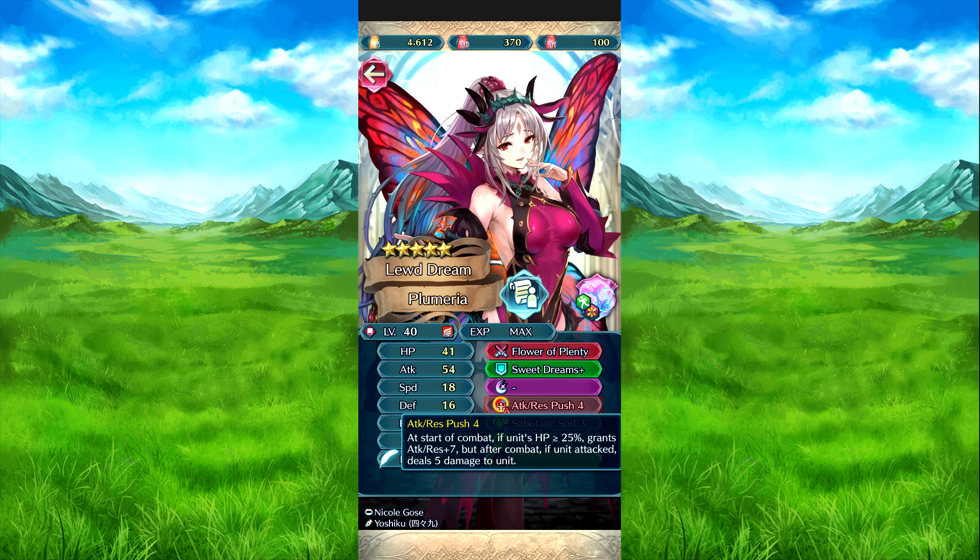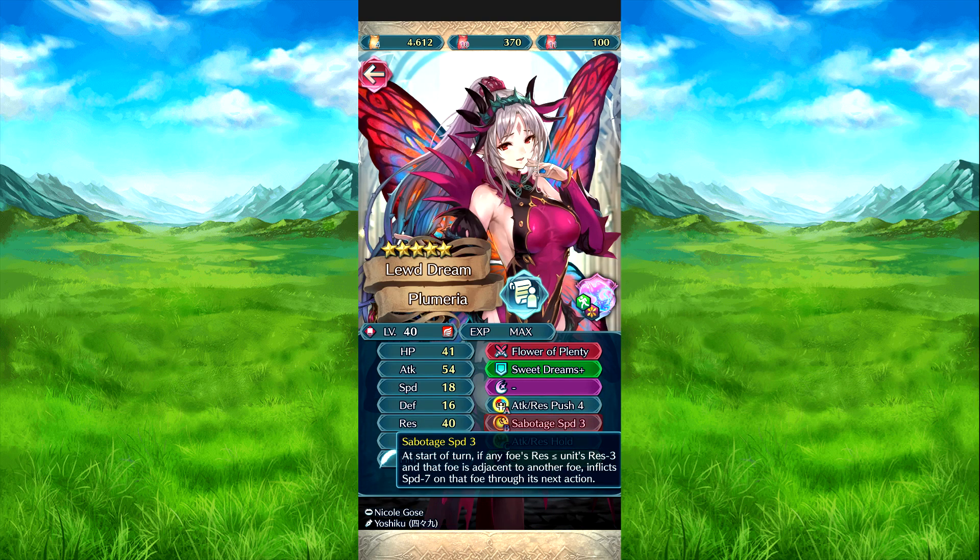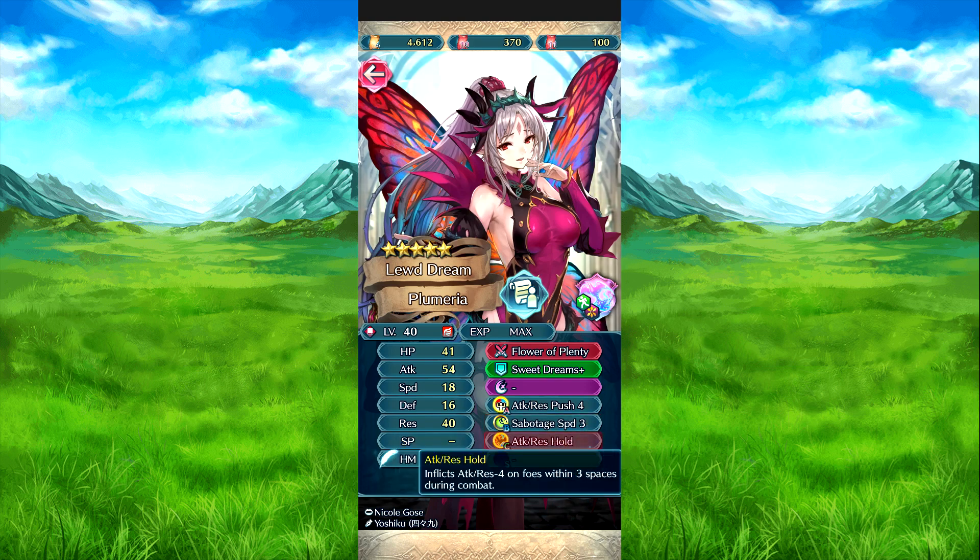And then we have Attack Speed — to push forward to start combat, if his speed is 25% or above, Attack Rest plus 7. But if they attack, they take 5 damage. Sabotage Attack 3 — at the start of turn, if any foe's res is equal or less than her res minus 3, and that foe is next to another foe, speed minus 7 to that foe for next action. And then Attack Rest — so it's Attack Rest minus 4 to foes in 3 spaces during combat.